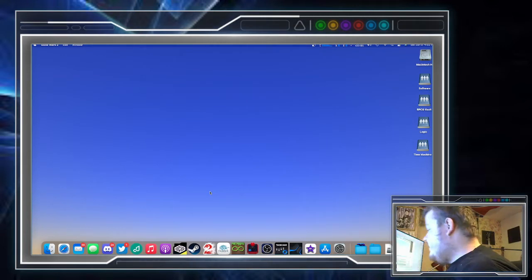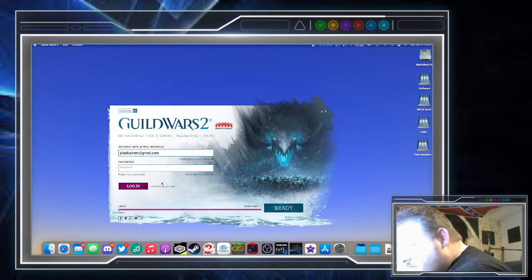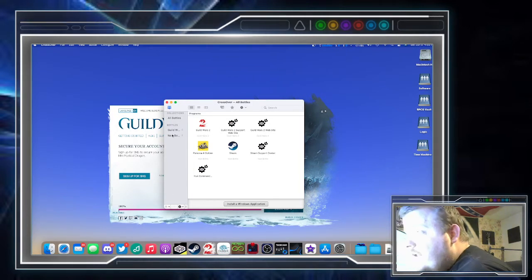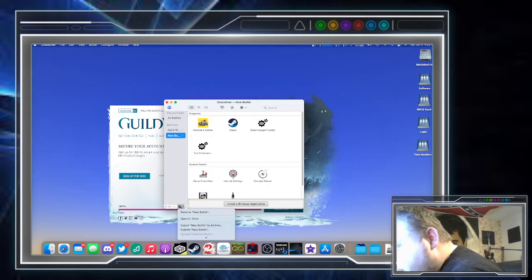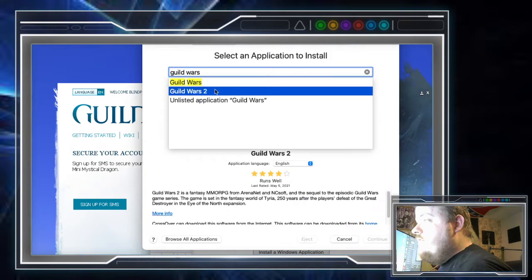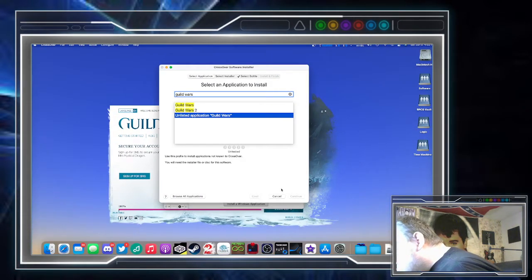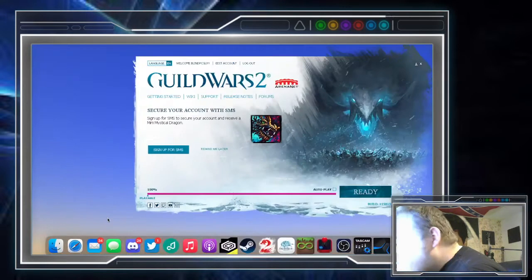The setup process is pretty simple. First I'm going to open up Guild Wars and log into the game — I have it set to remember my login information. Pretty much all you do when you set up Guild Wars is you have a fresh bottle, which I've pre-done. I was messing around with downloading Persona 4 Golden from Steam. But you just go to the gear, install software, and then you can search — right there is Guild Wars 2, with 4-star compatibility. Of course we don't need to do this because I already have the game set up, so you just follow all the steps it includes and go from there.